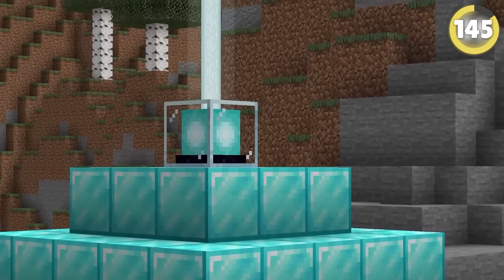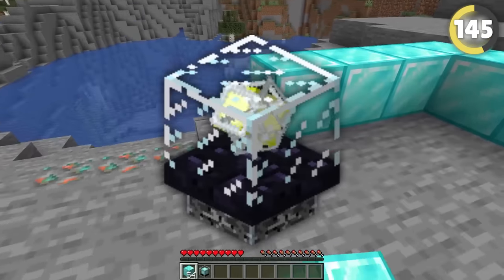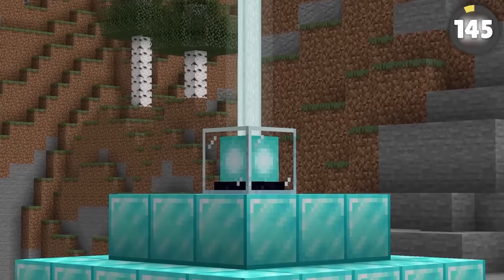Did you know the beacon has had four different textures in its history? Initially it was a slightly smaller glass block, then a weird little crystal like an end crystal, then a weird diamond-coated glass block, before finally settling on what we have today.